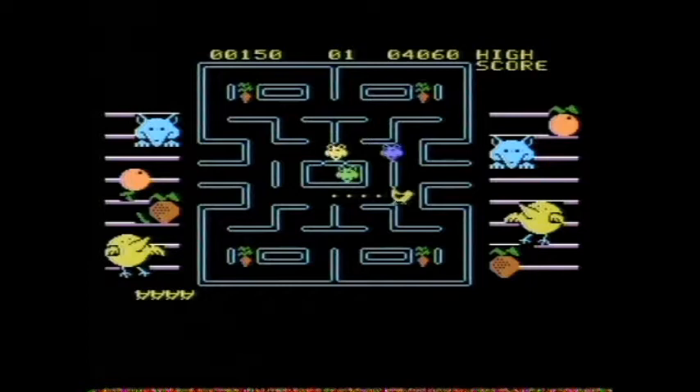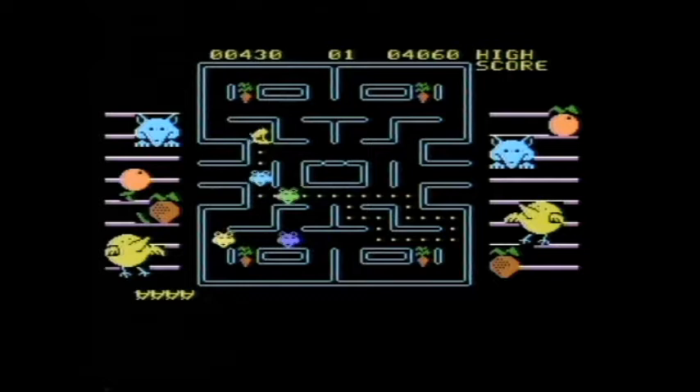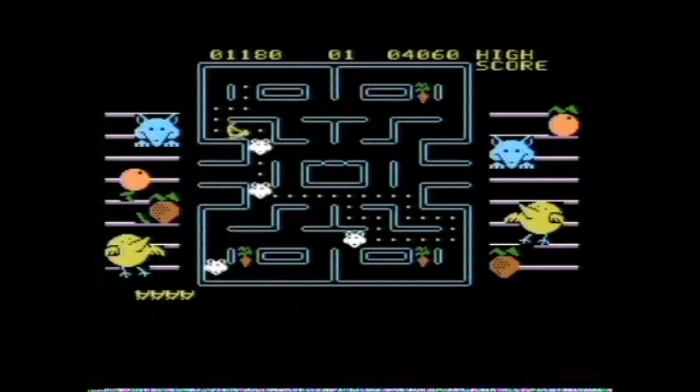So instead of gobbling up the dots, we're laying eggs. Fill the game board with eggs is the objective. Avoid the foxes, eat the carrots for the power-ups to eat the foxes.